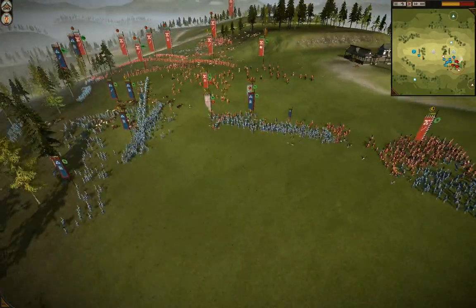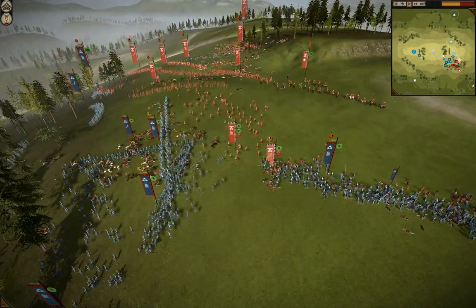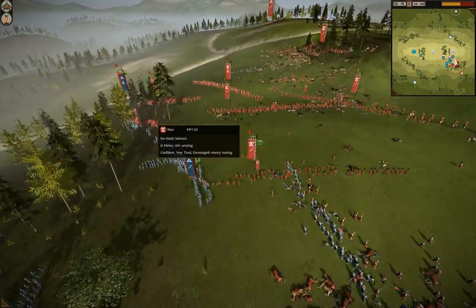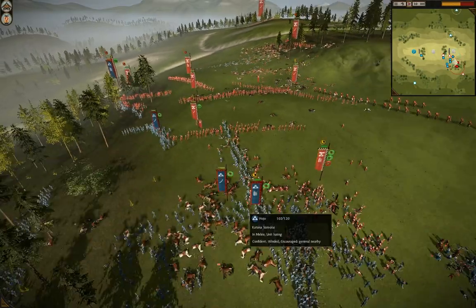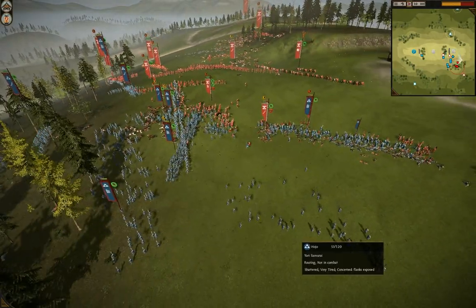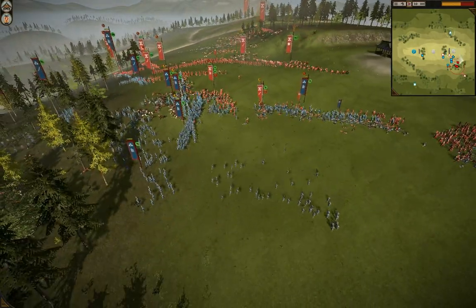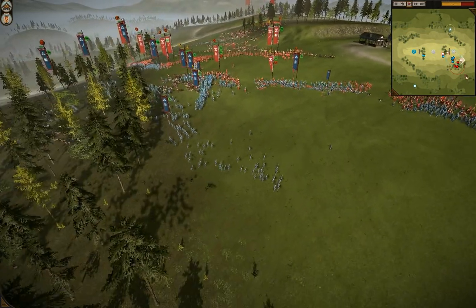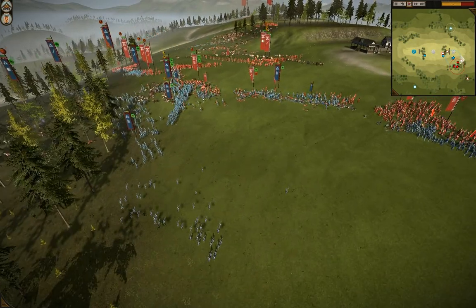Very big charges coming from the Nodachis — that's what you want. You want to kill at least 30 men in that charge and you're golden. These Naginata monks are going to lose to these Nodachis who are at 99 men; the monks are at 60, so the Nodachis will clean that up no problem. Prussian Prince got a pretty good engagement off with those big charges. Unfortunately he doesn't have any cavalry to back that up, but his infantry should be able to tear through this front line.